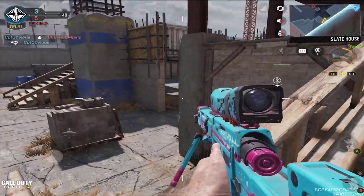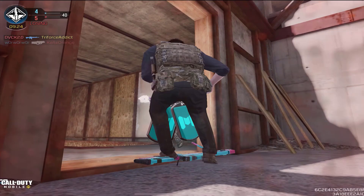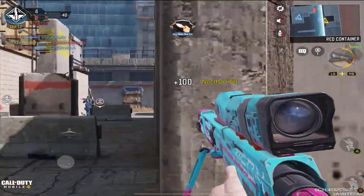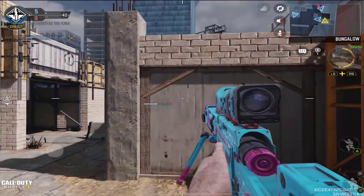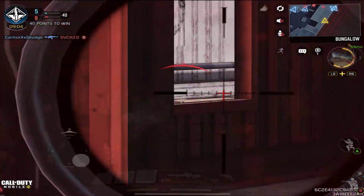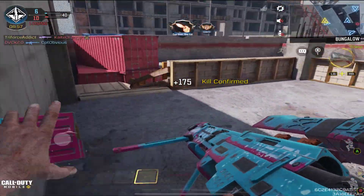The blueprint weapon we're talking about in this video is called the DLQ33 Neon Burst, which is given to you once you've purchased the battle pass. The design is pretty simple and straightforward — it says 'Neon' on the side of the gun with a neon blue finish and some pink touches here and there. Usually the entire structure of this sniper rifle is rounded, but with this blueprint it has a more square touch to it, including the scope.